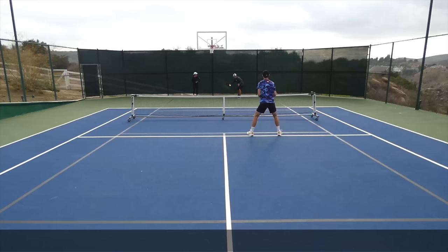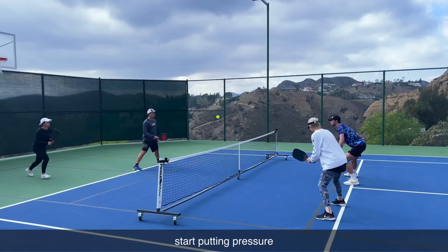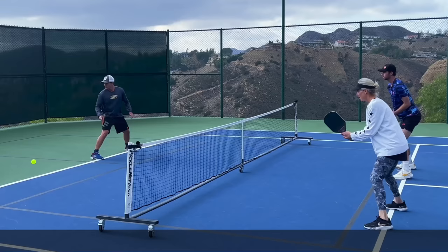In this point, nearly the exact same thing happens. We're able to make it in with some good drops and resets, but once we do, they immediately start putting pressure on us with aggressive dinks. By attacking my backhand, Beth tangles up my feet and I pop the ball up. Most players have a tougher time dinking on their backhand, so if you're ever in a dinking war, it's always smart to try and pick on your opponent's weaker side.